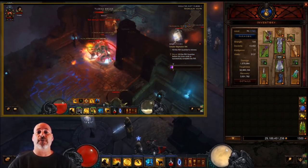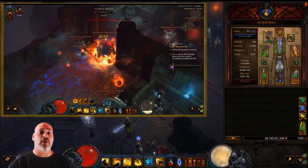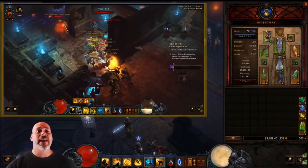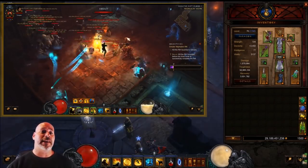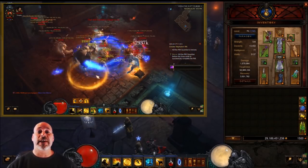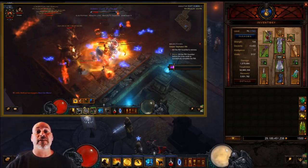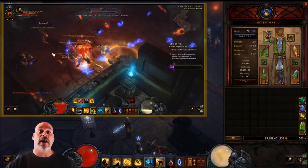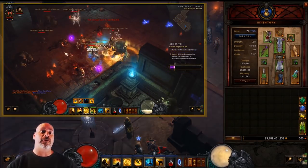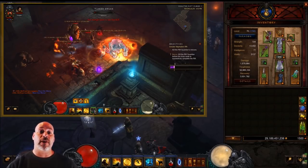For the stats on this build, you're looking for life on hit and area damage as key stats, as well as critical hit chance, crit damage, dexterity, vitality, and secondary resistances if possible on your gear. Life per hit is helpful, and area damage is important because this build does a ton of damage — you want to use area damage to knock down elite packs, especially blue packs, which is what progresses the rift.